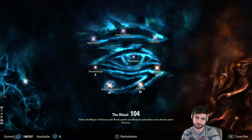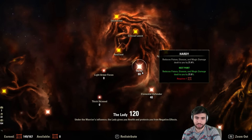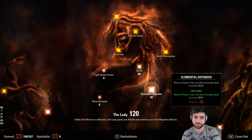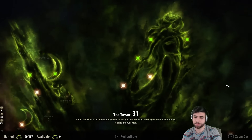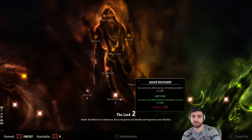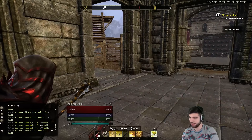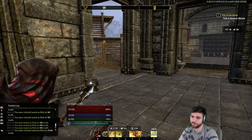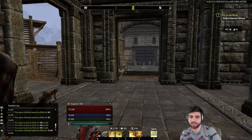In the Mage tree, I have 27 points into reducing critical damage, 80 into Hardy, 40 into Elemental Defender, and about 2 points into Quick Recovery. Quick Recovery doesn't scale as well as Blessed, but the first couple of points you put in there you'll get the most out of it. That is my build. I'm not a werewolf or a vampire — you can play this with vampire or werewolf, it's up to you, but I'm playing without either.